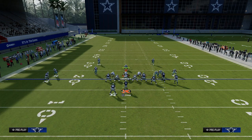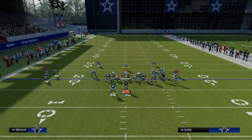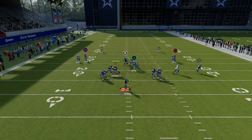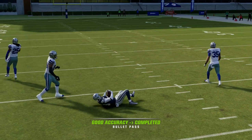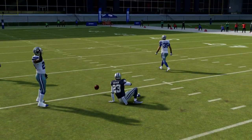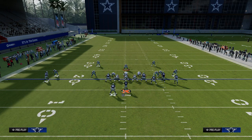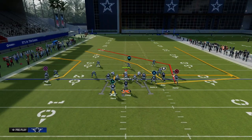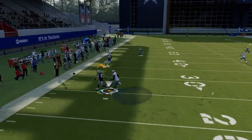Typically what you're going to get from a lot of people this year when they do go to coverage defense is a two-man-under style of coverage. This is where this post route just absolutely shreds them over the middle of the field, so the user is going to have to commit to defending the post route. The problem with the user committing to the post is now all your underneath options should have a pretty good chance of getting open.